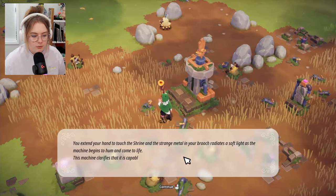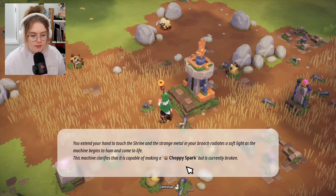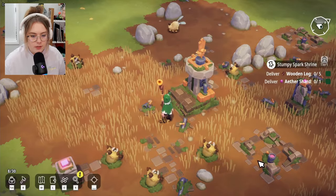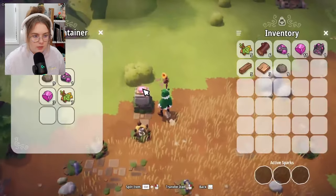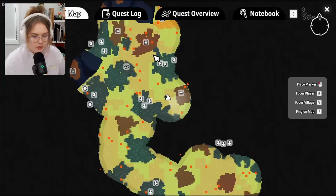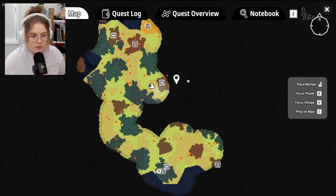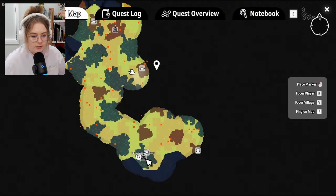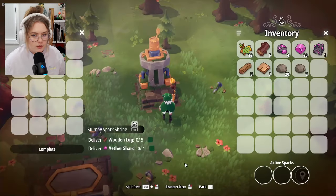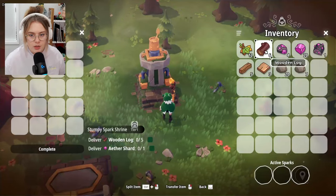I find another ancient shrine. The machine says it can make a choppy spark but is currently broken. I need stumpy sparks to get choppy sparks — noted. There's a chest here with resources. I run a little too far, then come back.